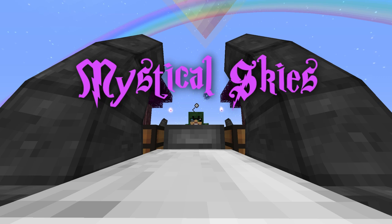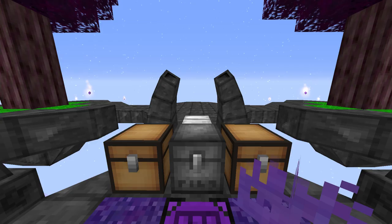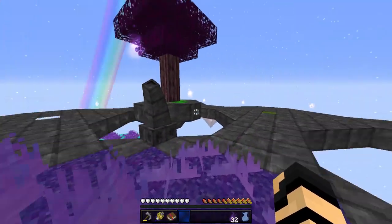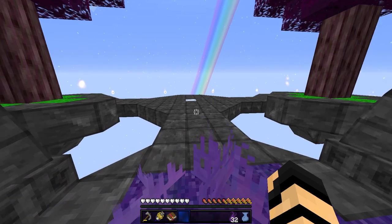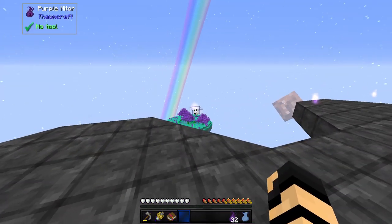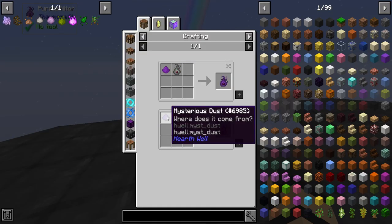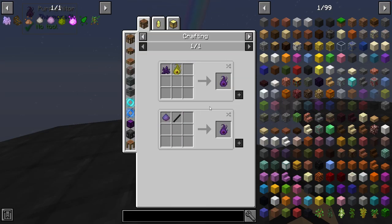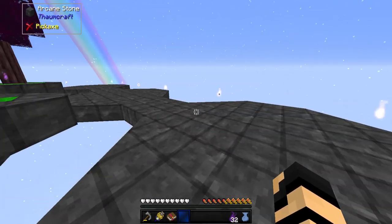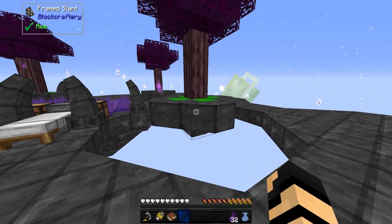This is Mystical Skies! Let me show you what I did in the meantime. I may have done a little building — nothing in cheat mode, I just took a lot of time to replicate these platforms and put out a bunch of NITOR. NITOR has a simple recipe: Mysterious Dust and Sticks. It's like a torch — fabulous and looks a lot prettier.